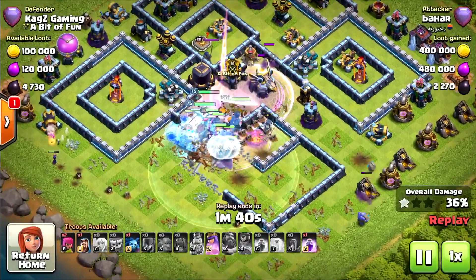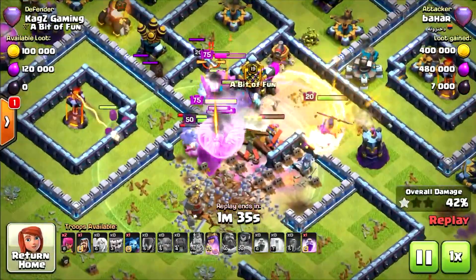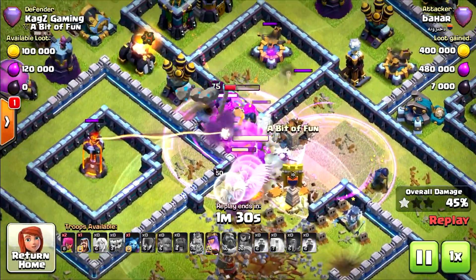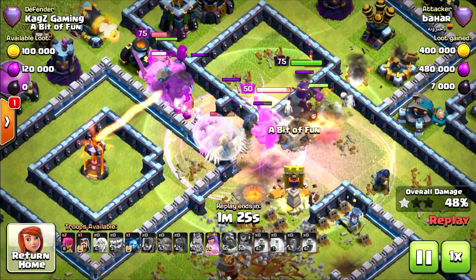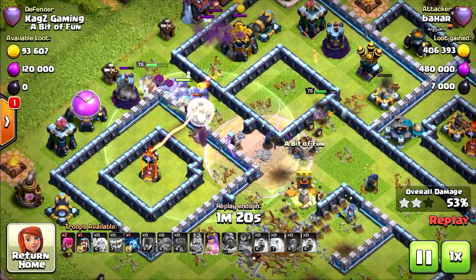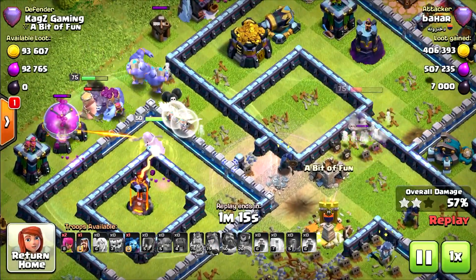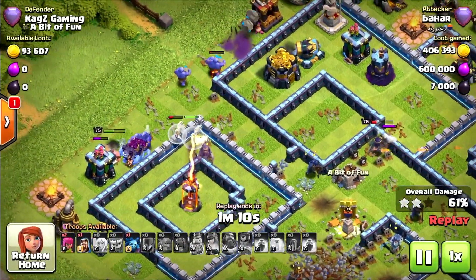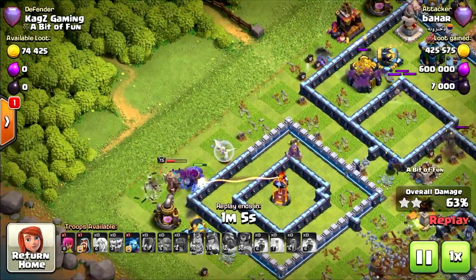The Ice Golems went down. Now they can push. Lots happening there, but the Scattershot will just take them all out. They can't really do anything. The Queen ability is still available — probably she'll take the Scattershot. Nope. She went for the Air Defense instead. Now they're going back around instead of pushing towards the top side.